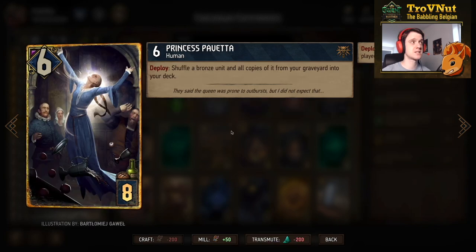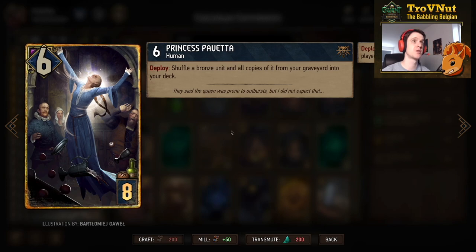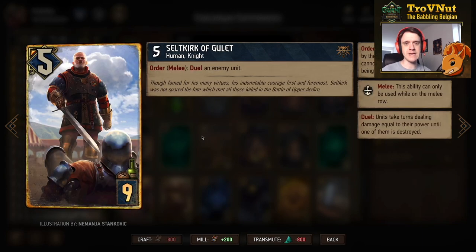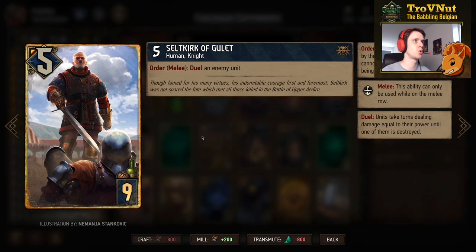Princess Pavetta has six power, and on deploy you shuffle a bronze unit and all of its copies from the graveyard back into your deck. We'll use this card to put all the commandos created in round one back into the deck in round two or three, and then pull them from there to continue on.